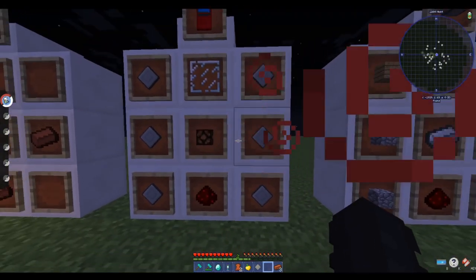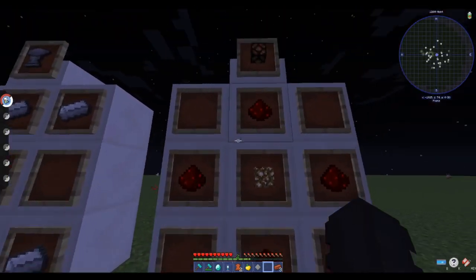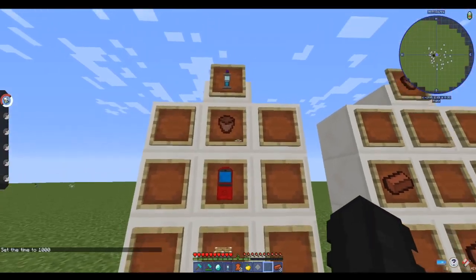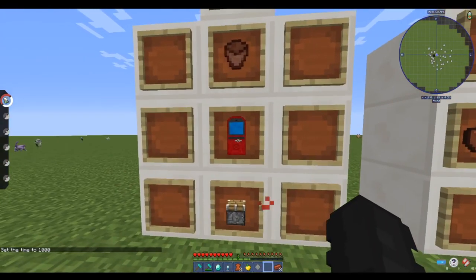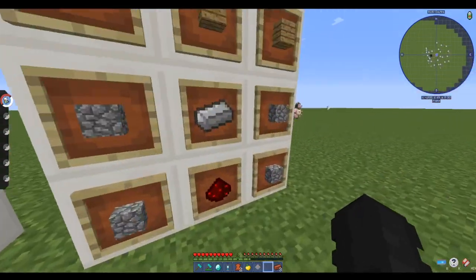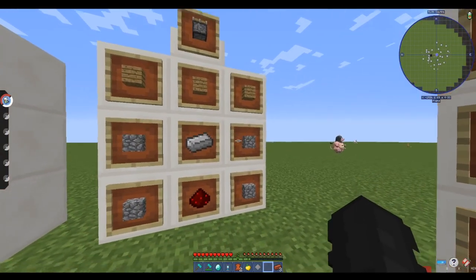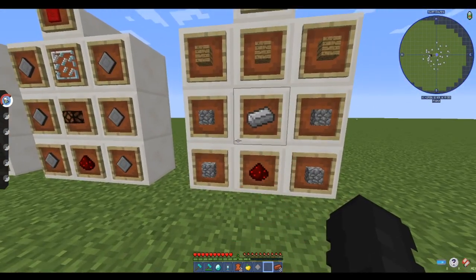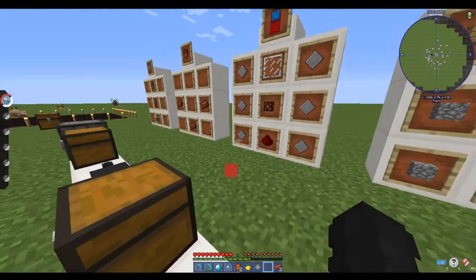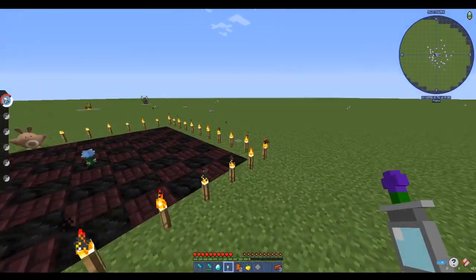For a redstone lamp, it's pretty simple: you need one glowstone and four redstone. Now, for a piston it's a normal Minecraft recipe — you'll need three wooden planks, four cobblestone, one iron ingot, and one redstone. Once you have all of these, you can go ahead and craft a ranch block.